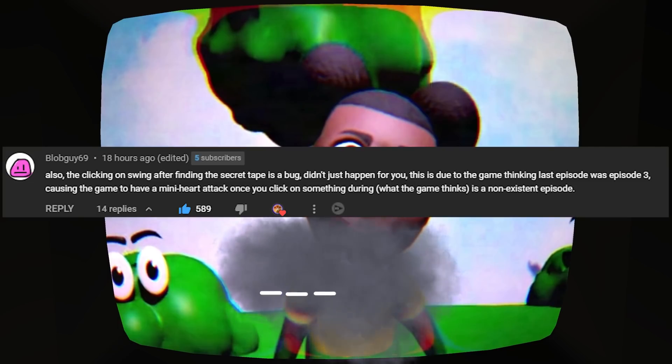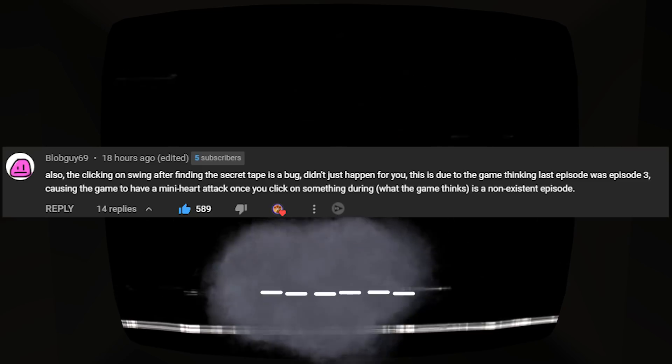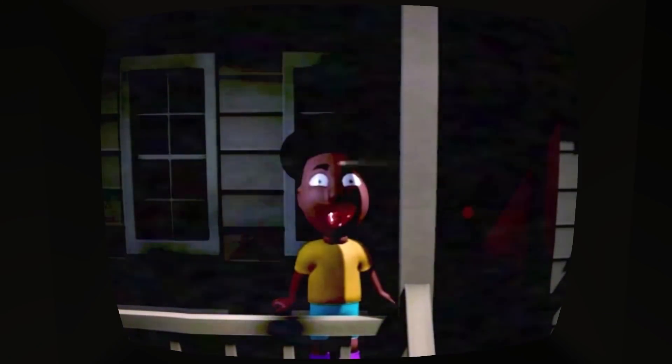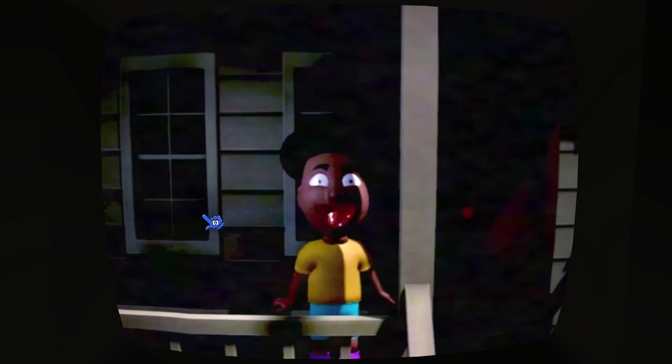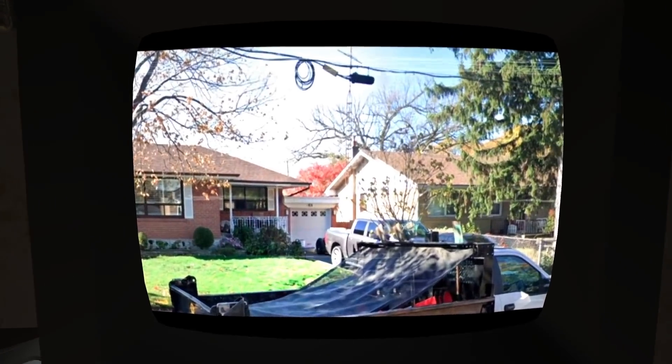About the bug — bobguy69 believes that clicking on the swings is a bug because the coding probably only shows three episodes, so after the bonus episode, it freaks out when you click on the swing because that's not supposed to exist after the third tape you played. But that doesn't actually explain why the house still works and pretty much the whole tape works except for the swing. I still do agree that it is a bug, and some viewers like Leslie believe it's actually Wooly's way of stopping you from letting Amanda into the house, which I don't believe because the game has never shown Wooly being able to do any of this. That's why I lean more towards it just being a bug.